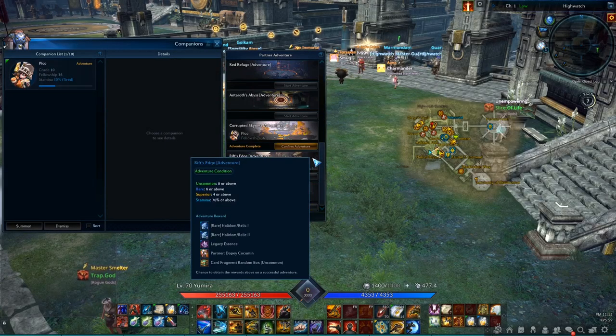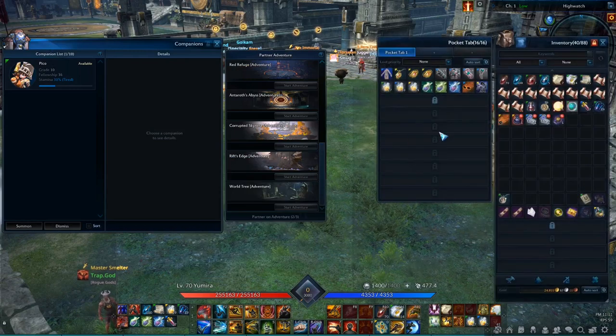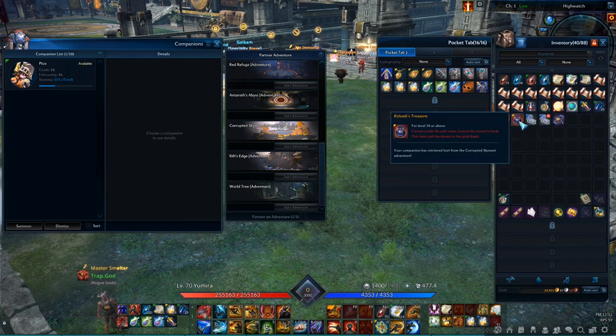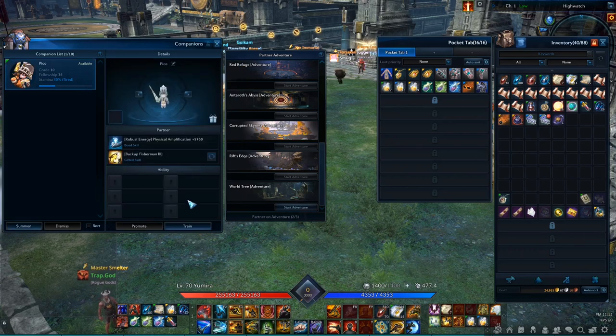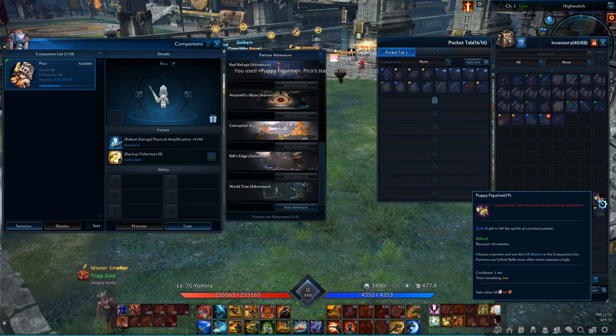Recently the devs added a way to get the materials without running any dungeons. You can send your companions on adventures to farm for you. The adventure for Corrupted Skynest drops Black Core Shard and Nightmare Calcix Treasure. It takes 12 hours to complete and consumes 70% of your companion's stamina. Uncommon companions need to be grade 10, rare ones need to be grade 8, and superior ones only require a grade of 6 to embark on this adventure. It's the fastest way to farm Kaya gear materials now, so technically you only need to run Corrupted Skynest normal mode once for the quest.